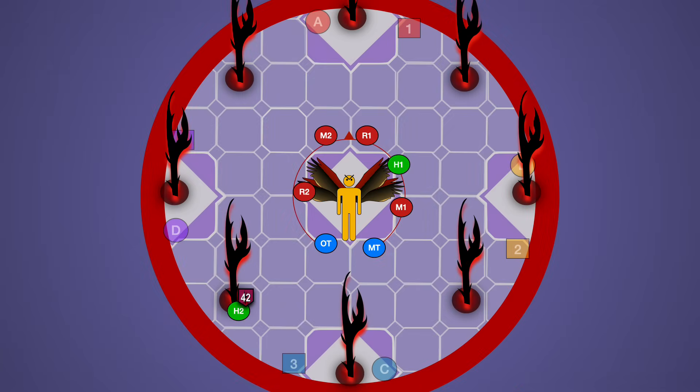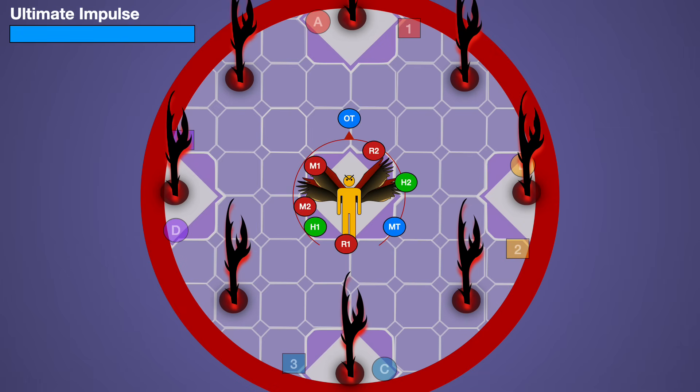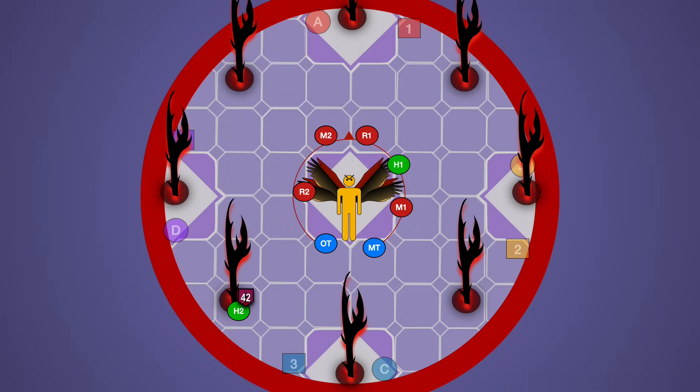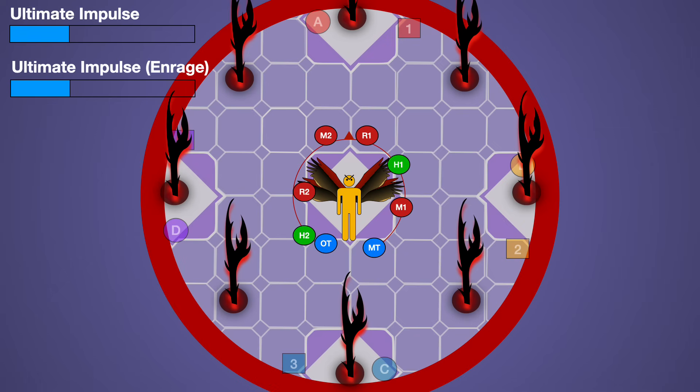If you manage to break all tethers with no debuffs overlapping and everyone alive, get to the middle ready for an Ultimate Impulse raid-wide. Heal and mitigate heavily. The exact same tethers will appear again — you may be tethered to a different thorn, but it's the same principle, same timers, same pattern. Just go opposite your thorn when your time is ready. After dealing with all those tethers a second time, you get another Ultimate Impulse raid-wide, and finally one last long Ultimate Impulse cast that serves as your enrage. If you manage to down the boss before then, congrats — you have cleared the Pandaemonium Asphodelus Savage Raid Series. Thank you so much for watching, and good luck going for the clear.